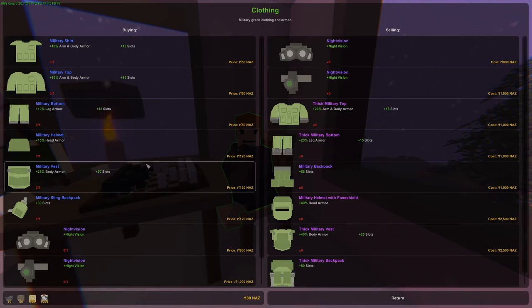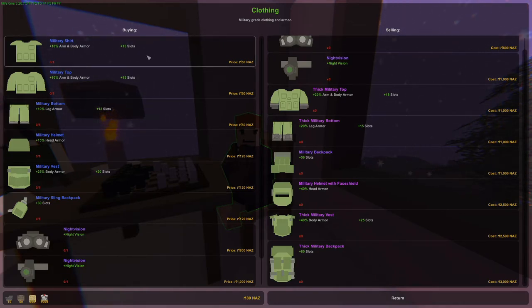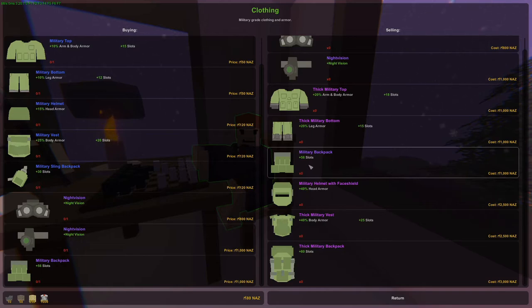This dude sells armor. He's buying a lot of common military stuff — military sling gear and also backpacks. We have an extra one of those so we could sell it. He's selling night vision, thick military top with 20 body armor, thick military bottom, more body armor, a military backpack, and a military helmet with face shield — that looks beefy, 40 damage reduction. Also a thick military vest with 20-40 body armor and a thick military backpack.